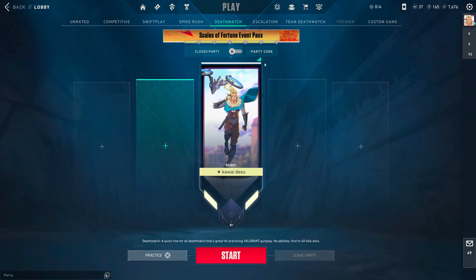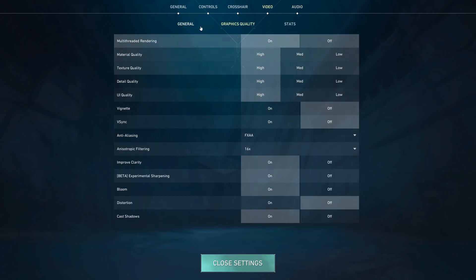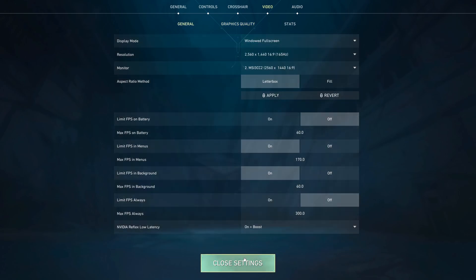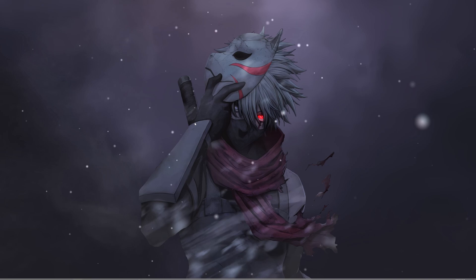So you are playing Valorant and you feel like the brightness isn't enough for you, and in-game there is no setting such as brightness or something like that. So how do you fix that? First, you're gonna head into your desktop, and once you reach there...